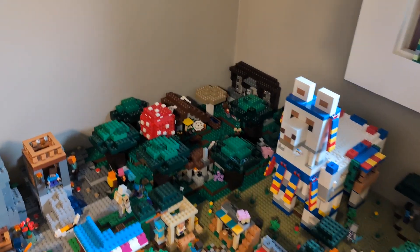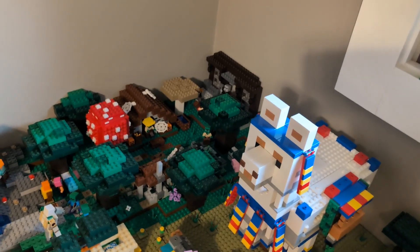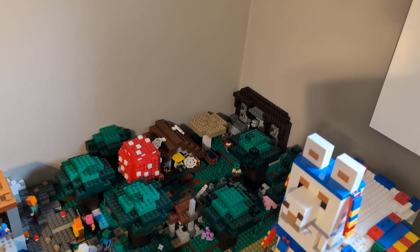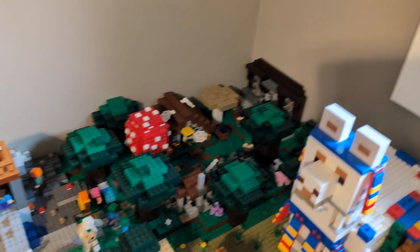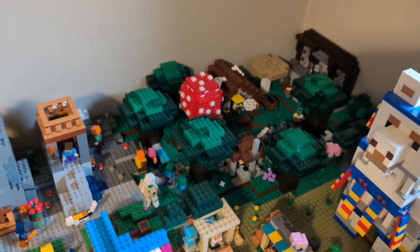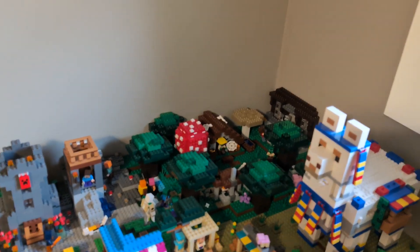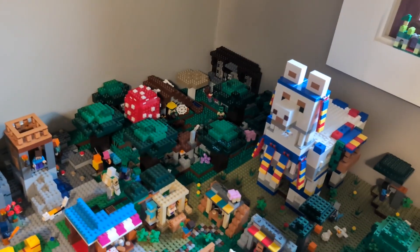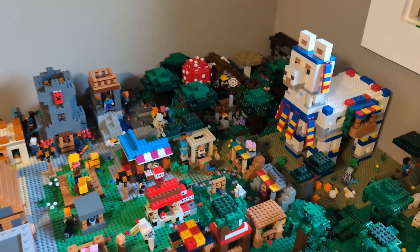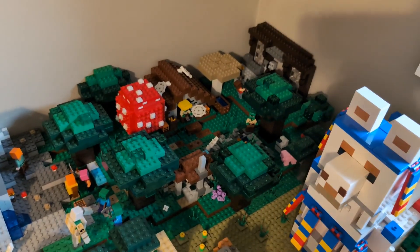Let's actually get our tour started over here in the dark forest, which is probably my favorite part of the world so far. I think I like it because it's totally original. The mushroom trees are sort of original designs — basically bigger versions of LEGO's official designs. The little Woodland Mansion back there is original. The dark oak trees are original. I've been really trying, with this edition, to set myself apart from LEGO's official designs.